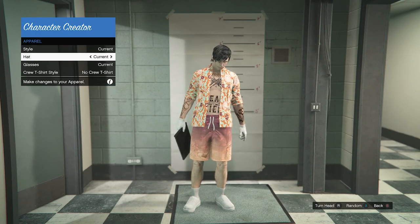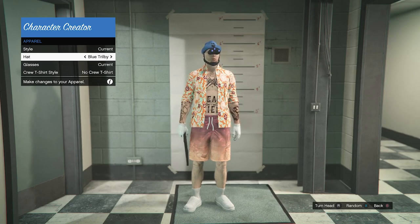Now scroll to your hat and scroll one time to the left just like this, and you'll see that the night vision goggles do appear on your character. If the night vision goggles do not appear on your character, follow the troubleshooting steps.